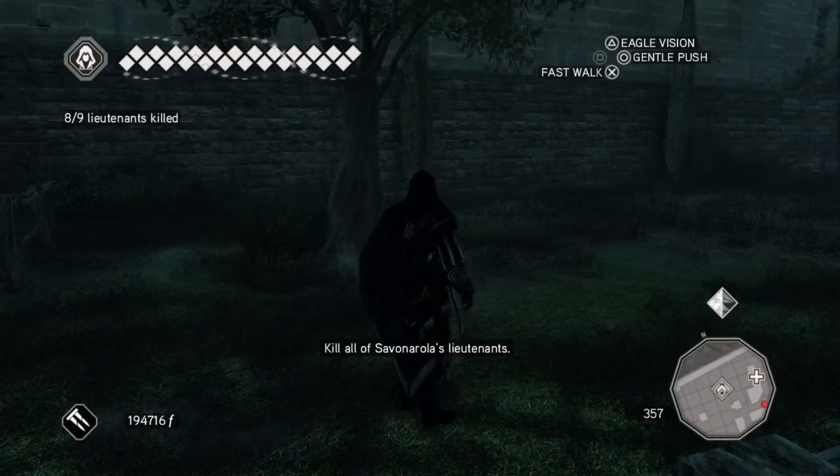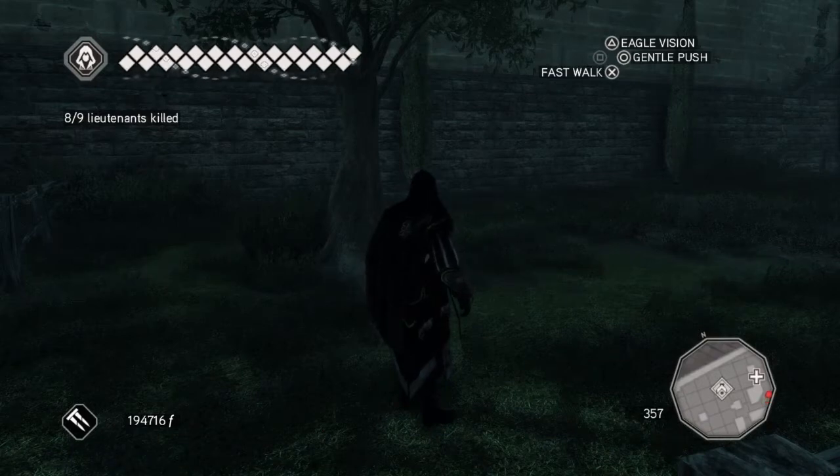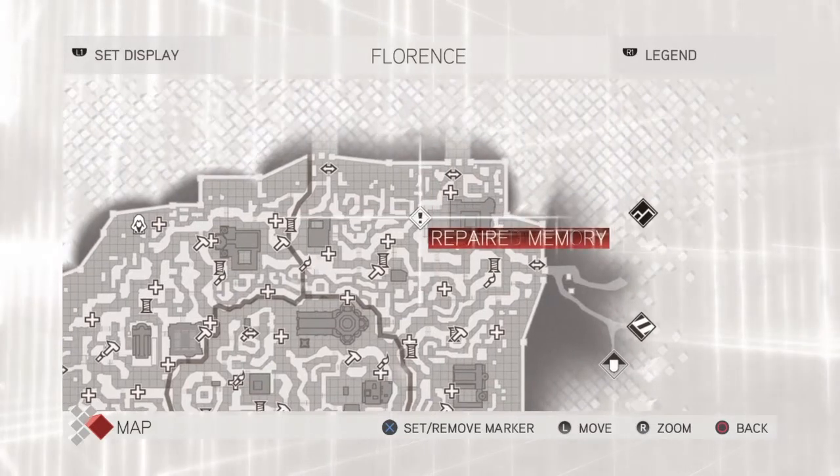Hi everybody and welcome back to my 100% walkthrough of Assassin's Creed 2. In this video we're going to be completing the main mission Surgical Strike. This mission happens to be another one of the last of Savonarola's lieutenants.